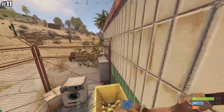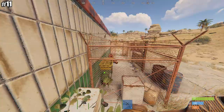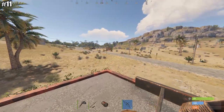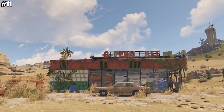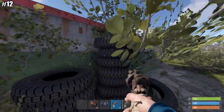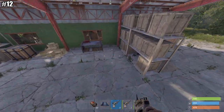Tip number eleven: at the supermarket, you can jump on top of the recycler, jump on top of the fence, and get onto the roof. You can also do it from the electric circuit box on the other side. Did you ever look at the sign on top of the supermarket? Tip number twelve, the mining outpost: you can jump on top of the tires and get on top of the mining outpost — it's actually a great way to camp the recycler there.